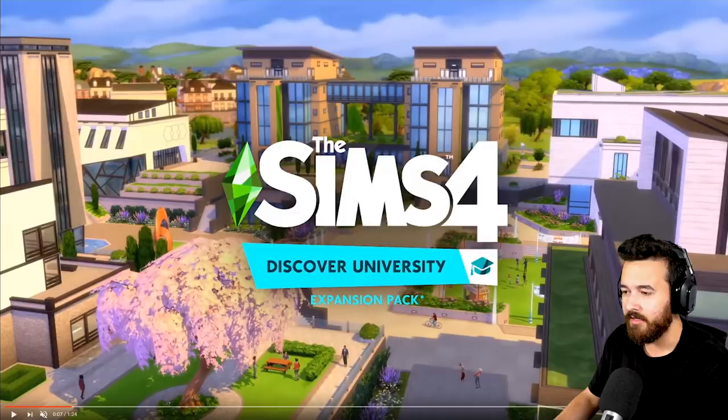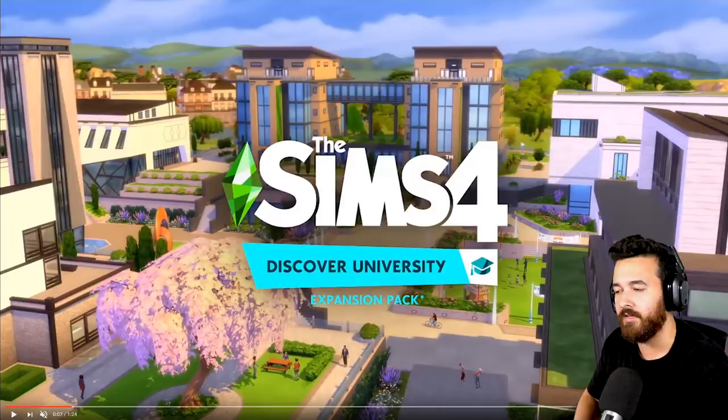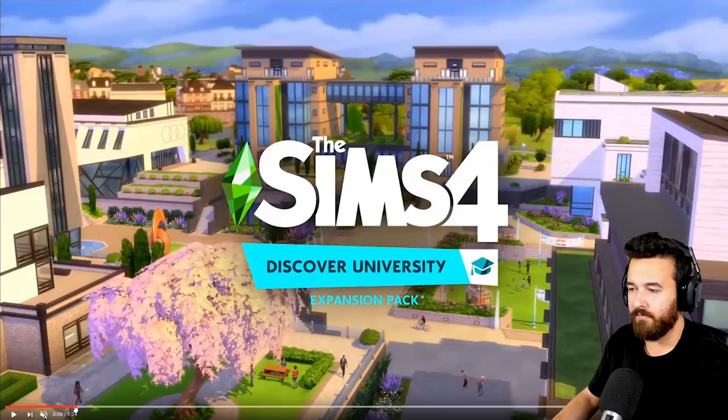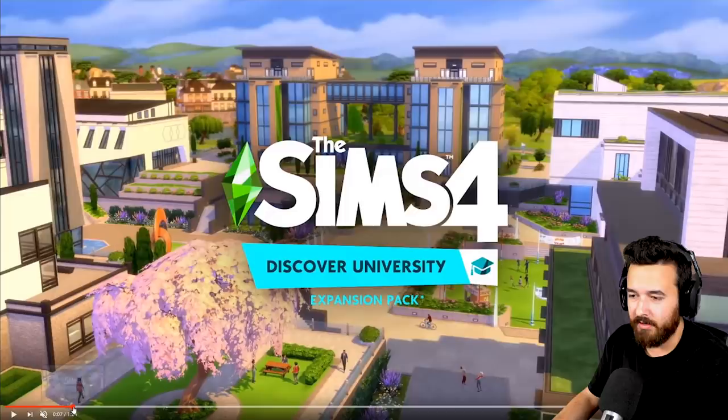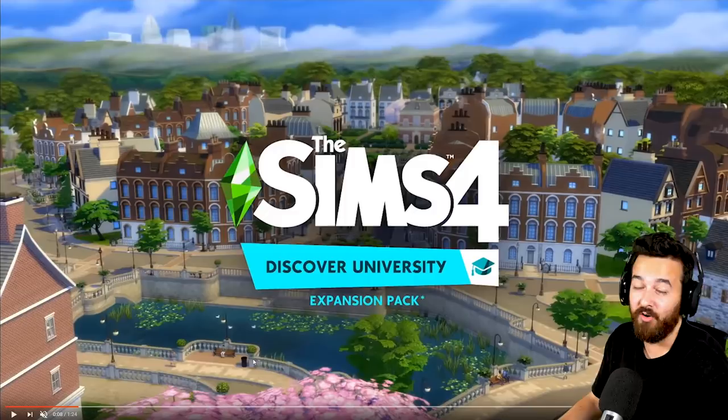Look at them cycling around — this is a really nice view of this area. I'm really wondering how they're going to structure this with the worlds and neighborhoods. Will you only be able to go there if you're enrolled, or can you just travel there whenever? There's a really nice canal with little bridges here — it looks super European, kind of reminds me of Amsterdam. And I love that these two mascots are sort of battling it out.